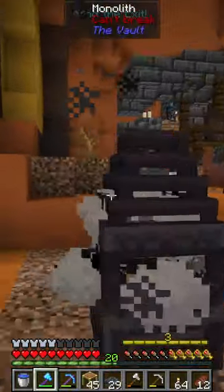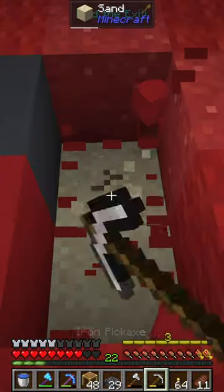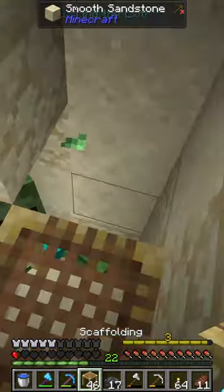And then heading into a different vault, we find both monoliths again and an X marks the spot which we can't help but mine down into, where we get surprised and overwhelmed by a whole bunch of monsters.